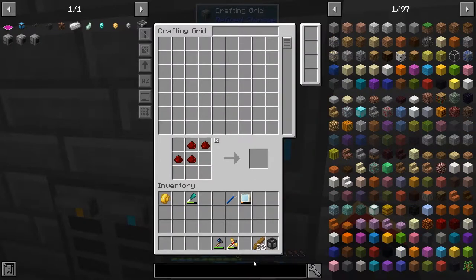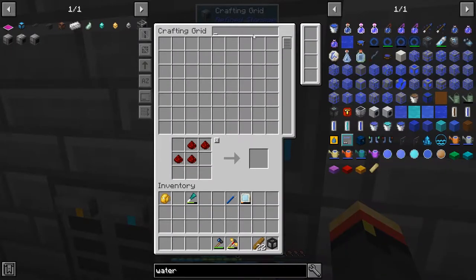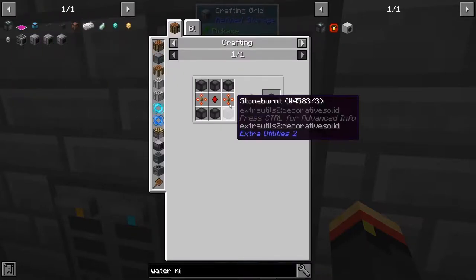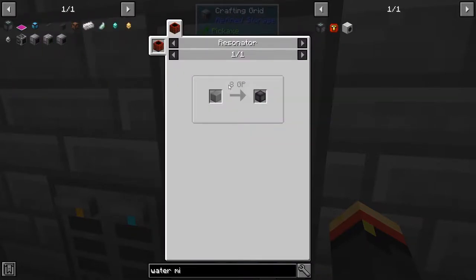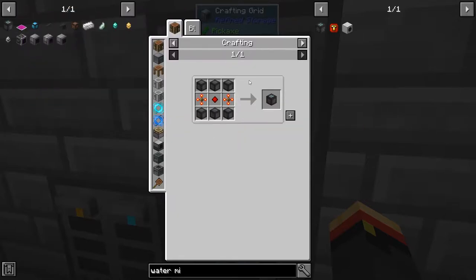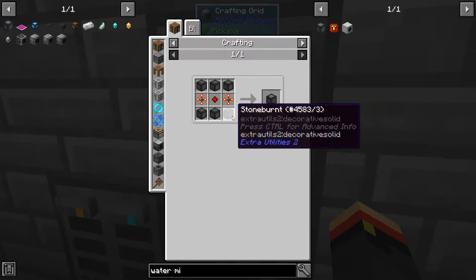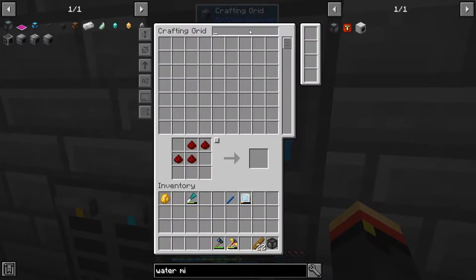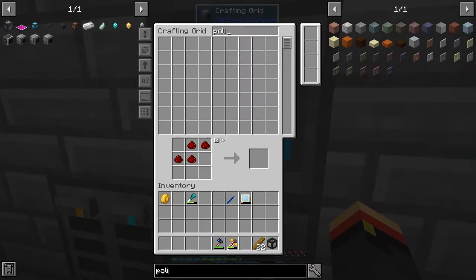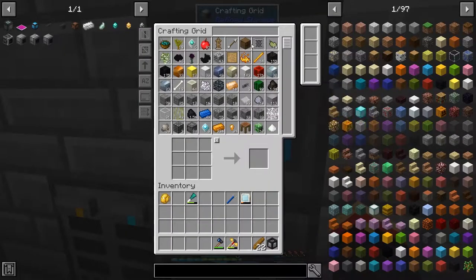So maybe we should make some water mills instead. A water mill requires some stone burnt, which requires 8 GP of polished stone. I'd like to have 8 of these guys — that'd be a good amount of power. So let's get 8 of these guys. That means we're going to need 48 stone burnt, so we need some polished stone.